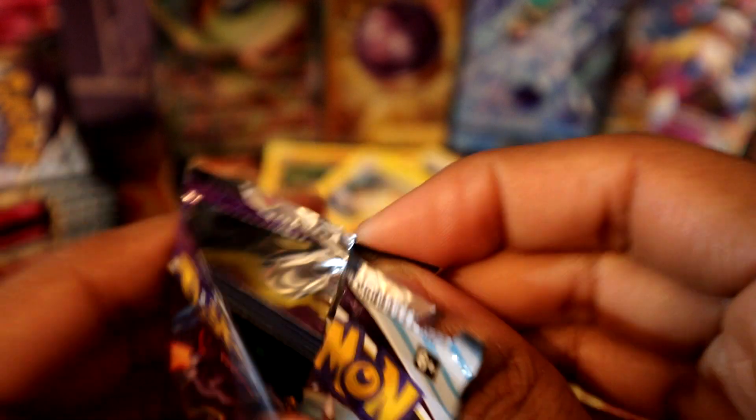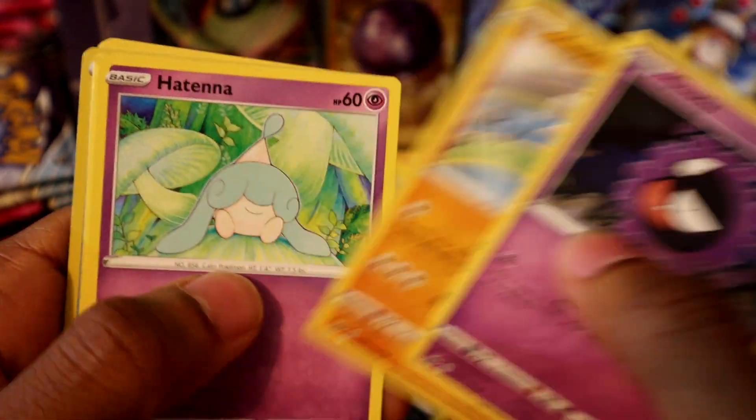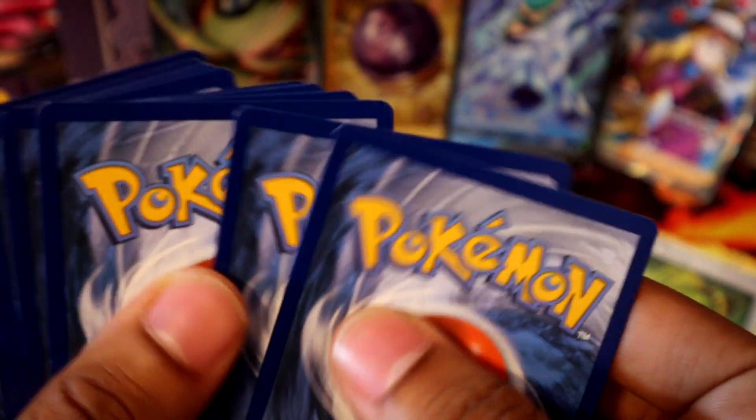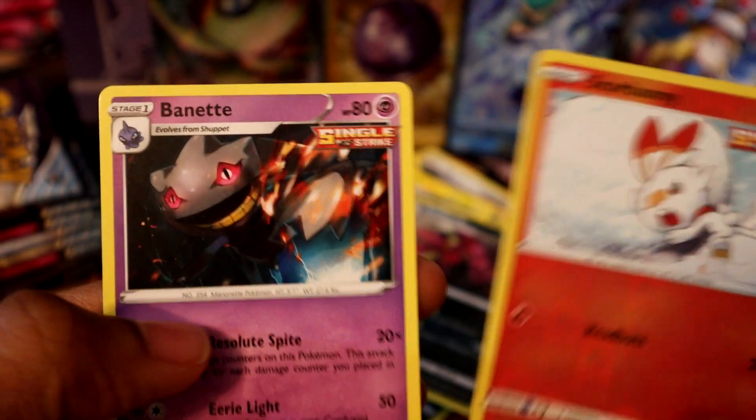A few more packs, let's go. Got a Gastly, Kubfu, Sableye — I didn't do the card count. Weeding Gloves and Scolipede. Moving too fast. Hopefully there's something good in this pack. Three from the back — leaf, dark. Flannery, Cryogonal, Mitiple, Castform, Rockruff, Scorbunny, reverse holo, and a Banette — haven't seen Banette in a while.